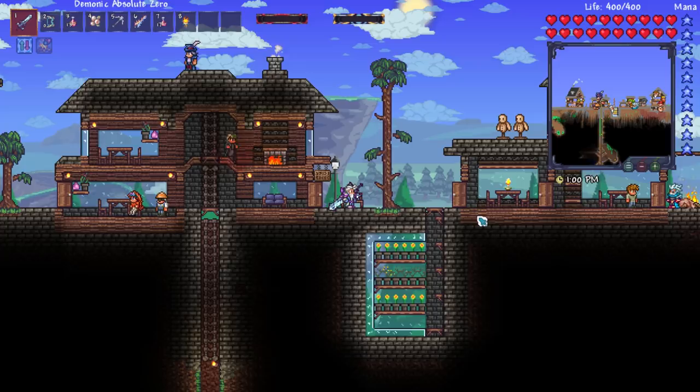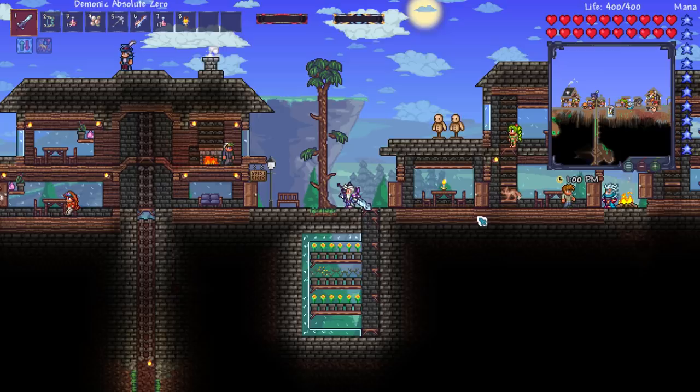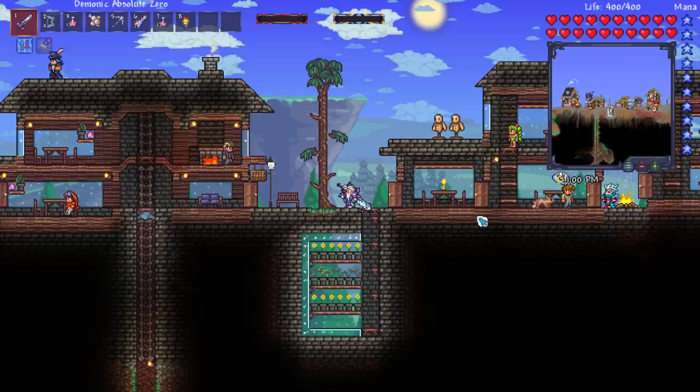I don't know why he's causing me such issues. I've beaten him in death mode, I've beaten him in revenge mode, but it just seems this time around he's had a slight tweak and I'm rubbish. So we're going to work through it. The first thing Leviathan recommends is a Worm Scarf, Titan Scale and Endurance Potion - we've already got that covered.